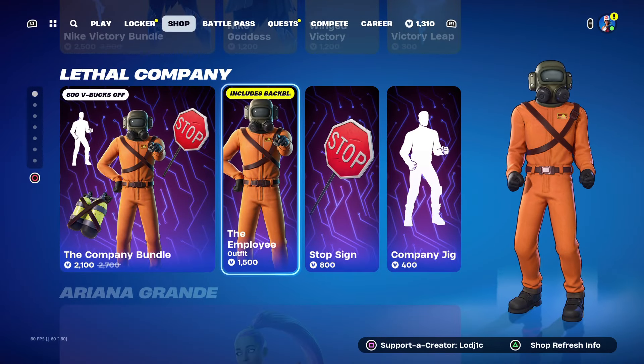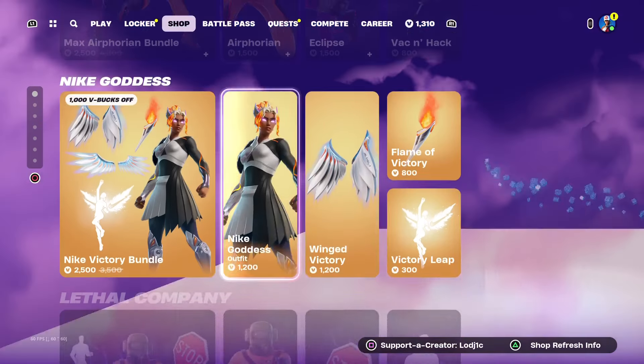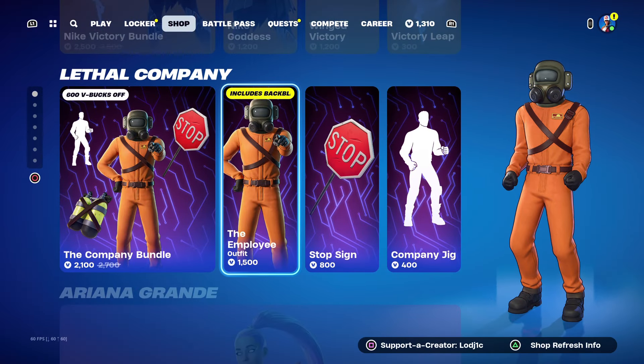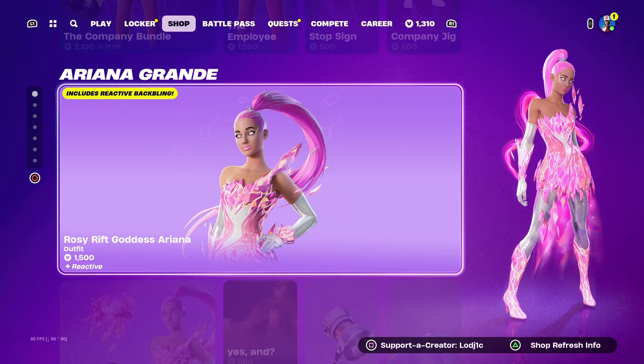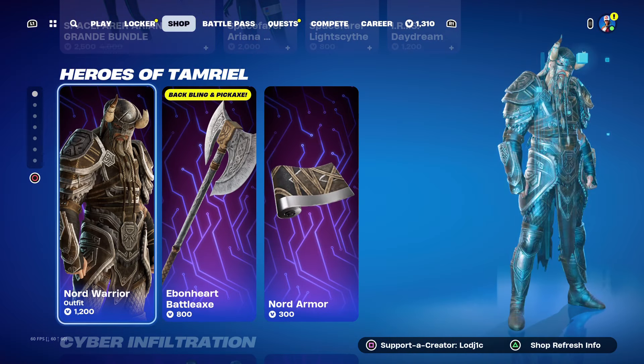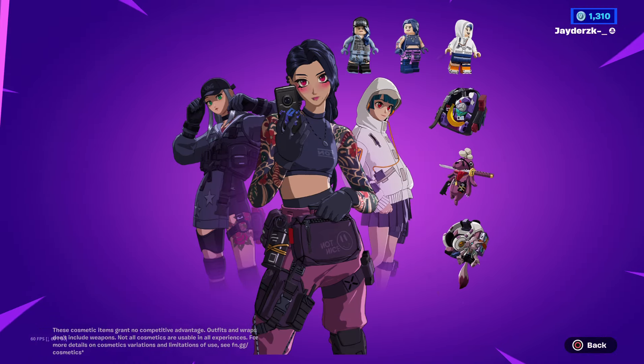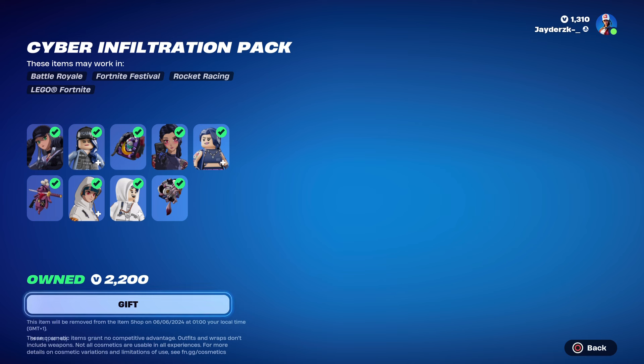If you want to join the Discord, become a member, or follow my social media, that'll all be linked down below. Now let's get into it. This is today's shop — the Nike cosmetics are still here with Lethal Company, Ariana Grande is also still here as she came a few days ago, and Heroes of Tamriel is also here.